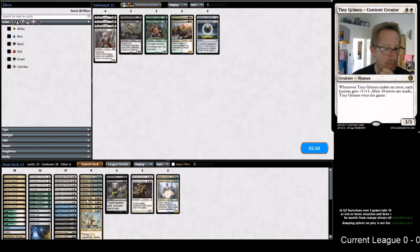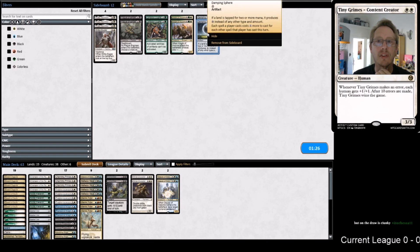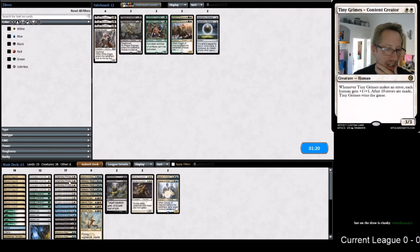Is Lieutenant that valuable in this matchup where we either disrupt them or we lose, or they just lose? Damping Sphere on the play is not bad. I can't think of what are we saying - so that they can't chain stuff together, I guess that's what it is. On the draw it wouldn't be right - I've already got enough stuff I'm trying to cut. I'm really struggling. I guess we're going to cut two Lieutenants.